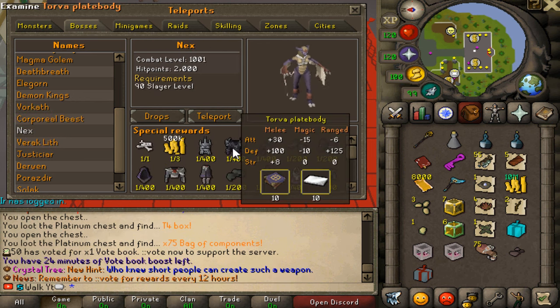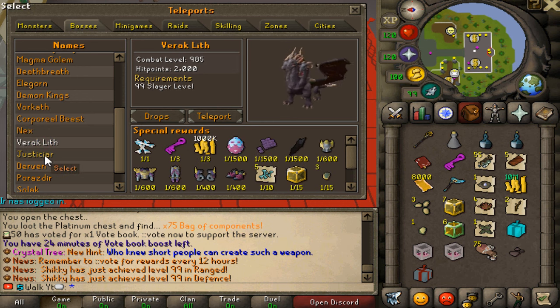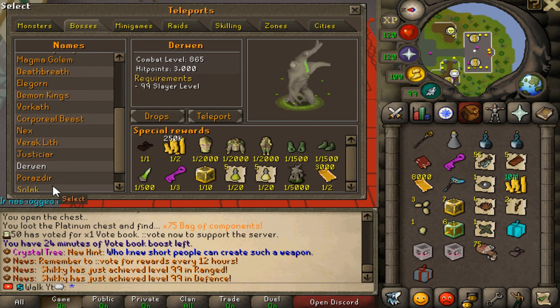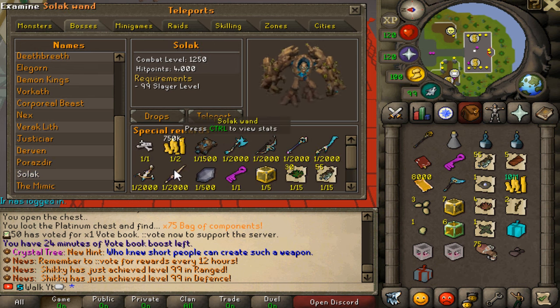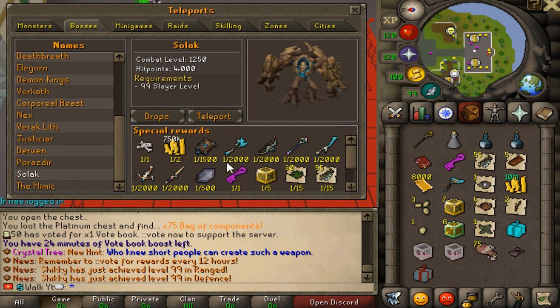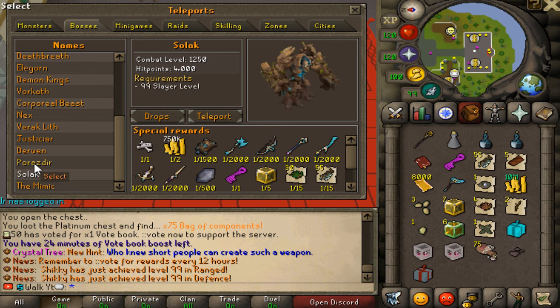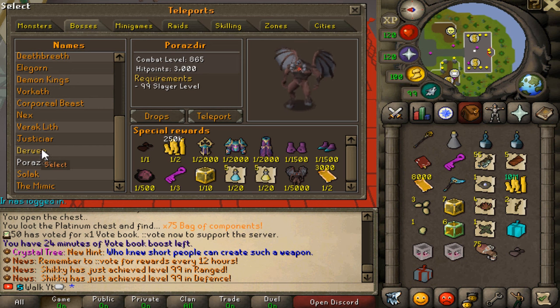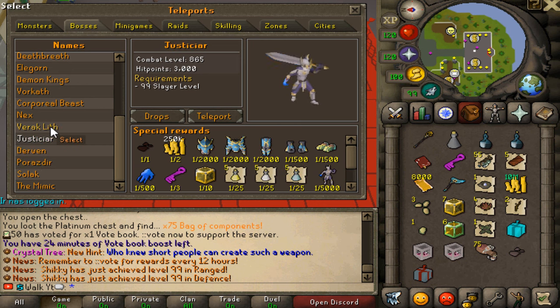Next up, we've got all the boss content looking super nice — Justicio, Druin, Portesee, Solairk — one of the most popular group bosses in the game — where you guys can make absolute freaking bank by getting those lovely solo pieces. And then we've got the Mimic one, which requires the Mimic token to kill. As you can see, always in the requirements list you will need Slayer, so Slayer is super, super OP — you've got to build everything up on Slayer.